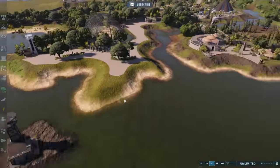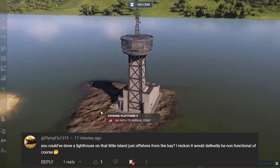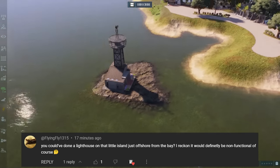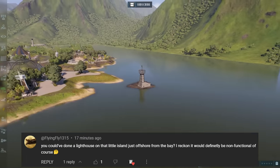And then another one is FlyingFly1315. They requested to have a lighthouse on the little offshore island. I did have to make the island a little bit bigger to actually be able to fit it here. But well, there it is. We have a lighthouse.